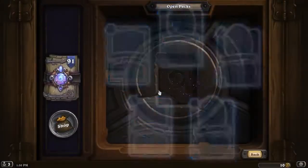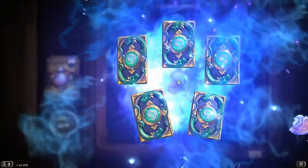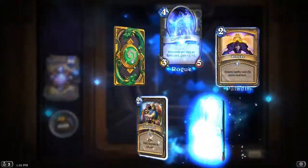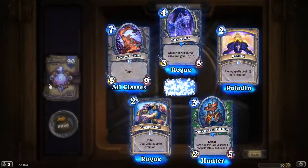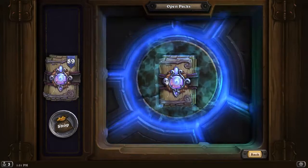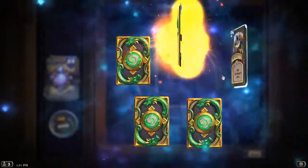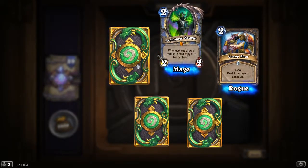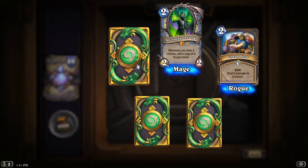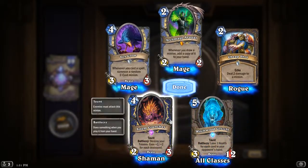Probably going to hold off on crafting anything right away until I see exactly what's going on. So we're seven packs in, still no epics, no legendary. Whenever you draw a minion, add a copy of it to your hand. Cheap cost, Mage, duplicate and disguise — this could be pretty good. And our first epic.